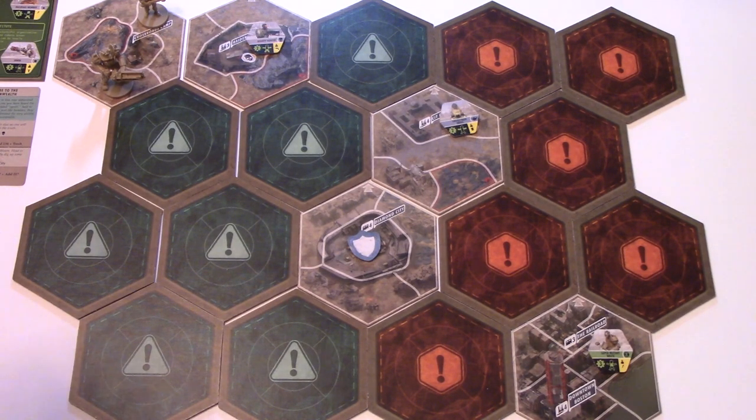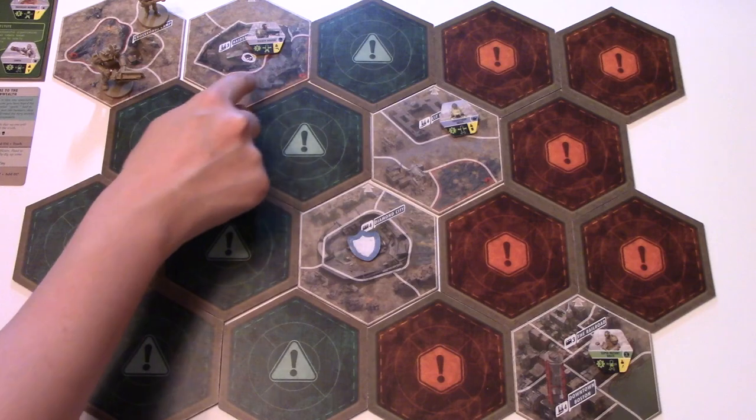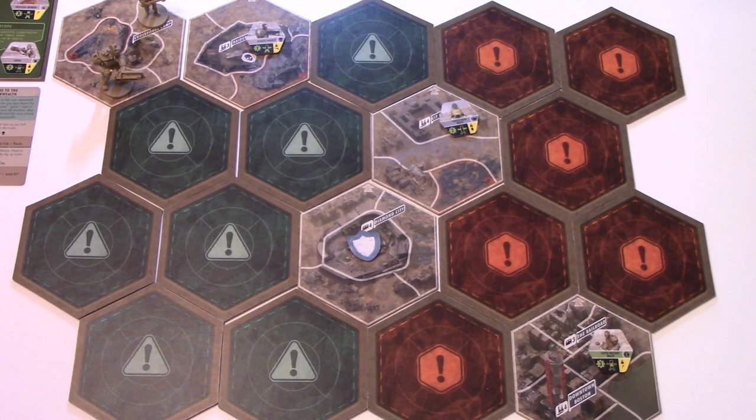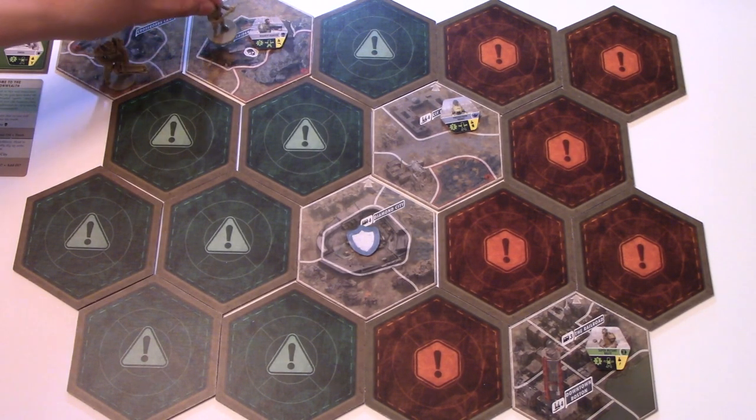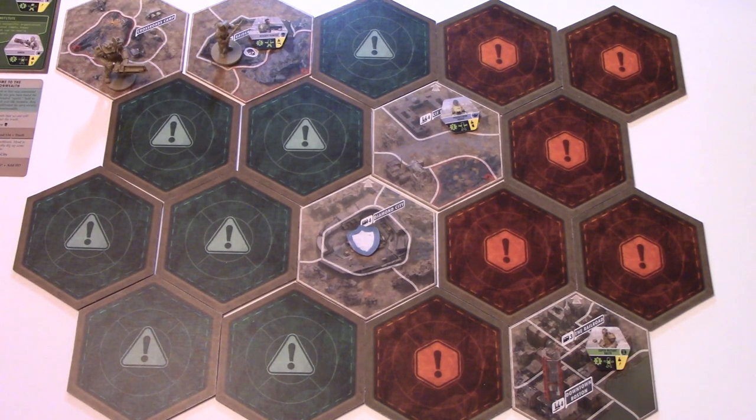There are spaces with red outlines and spaces with green outlines. When you want to move into a spot with a red outline, you need two movement points available. If you move into a spot with a green area, that means you're taking rad damage. The Vault Dweller moves one point into this spot and a second point into this spot here, using up their second action — so they can't fight the Bounty Hunter this turn.